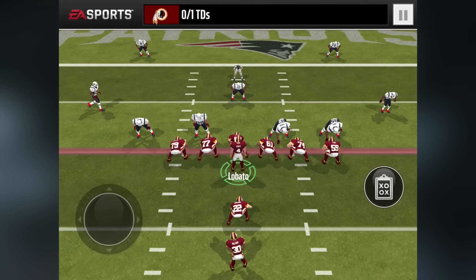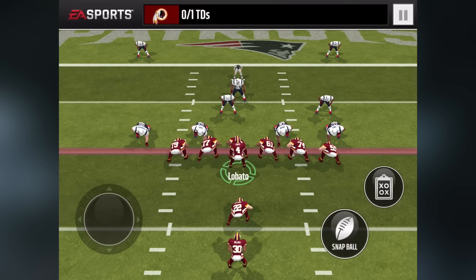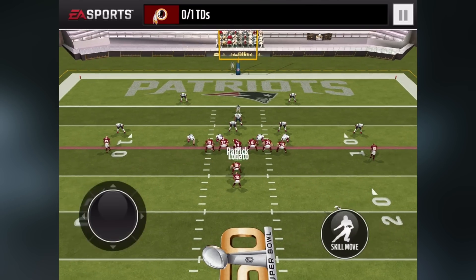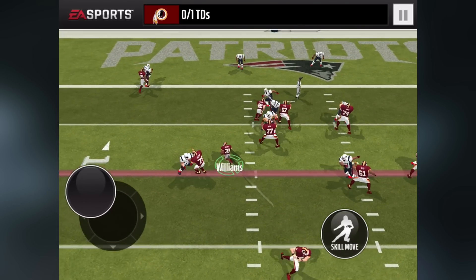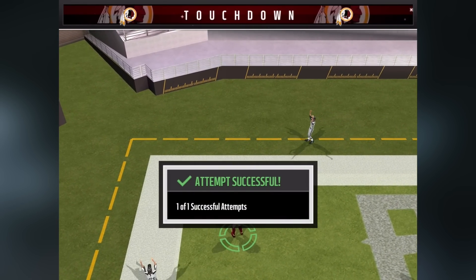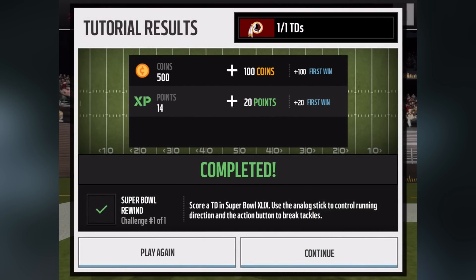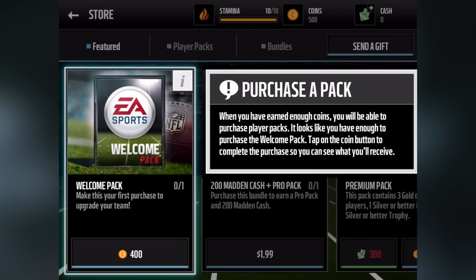One of the first things you have to do is play the Super Bowl Rewind. You have one objective: hand the ball off to your running back and score a touchdown. We get a few rewards out of this. Back at the main menu, you can see 100 coins, and altogether I now have 500 coins.